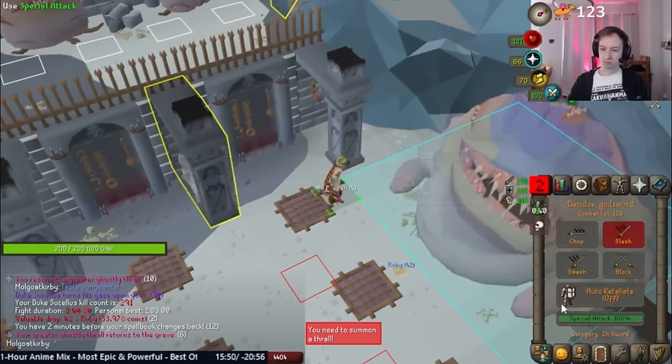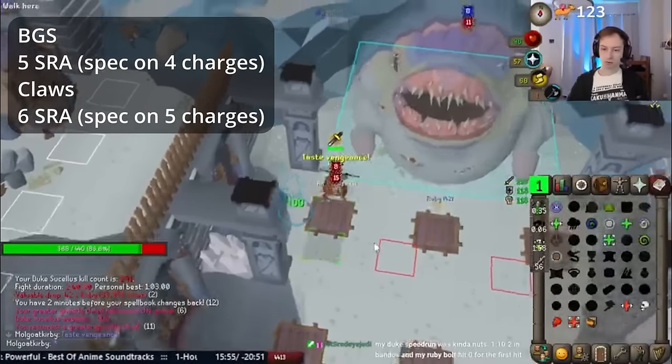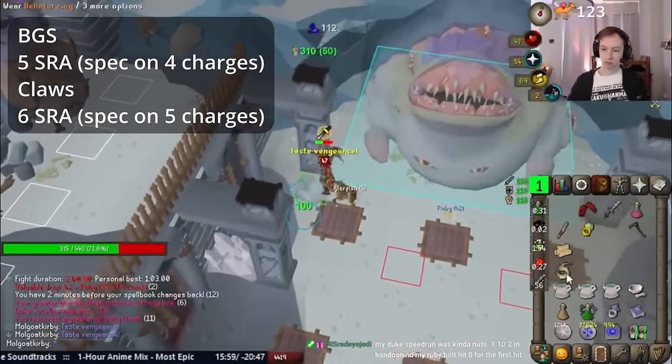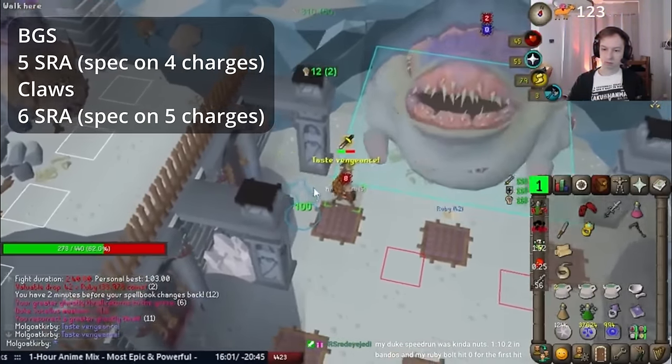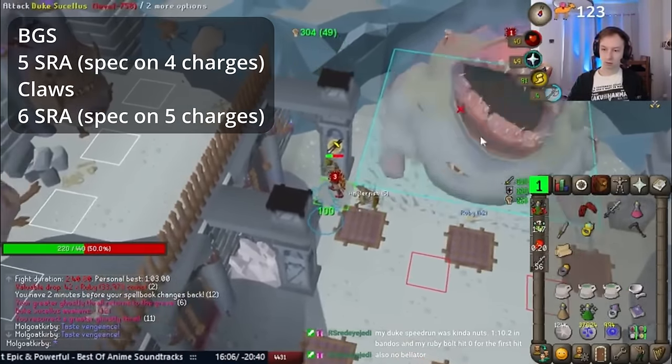Now for the Soul Reaper method. This is the same as Scythe, except we Soul Reaper spec, then 4 Claw spec, and we Soul Reaper spec on the 6th hit after claws. If you lose count, Duke will do vents followed by 2 melee attacks. We want to Soul Reaper spec around the second melee attack, maybe a bit after if Duke enraged very early.